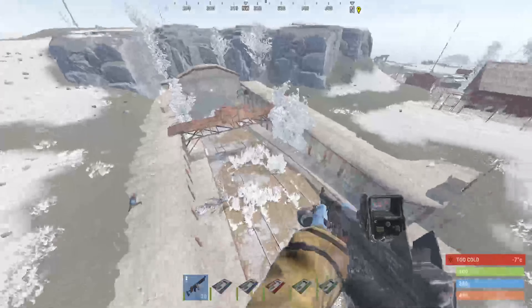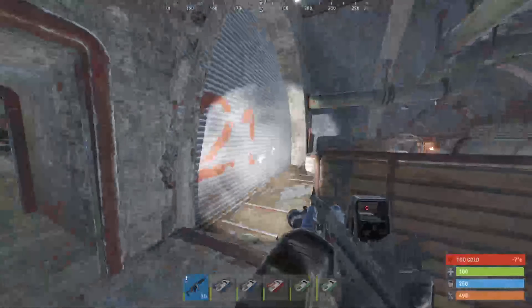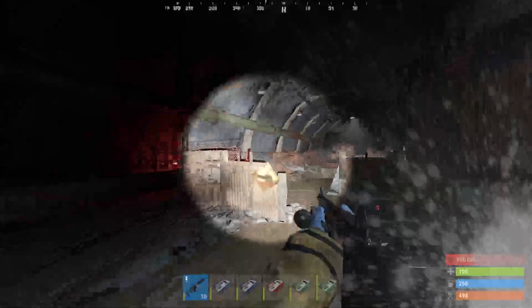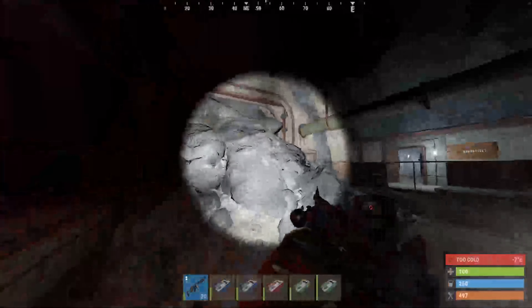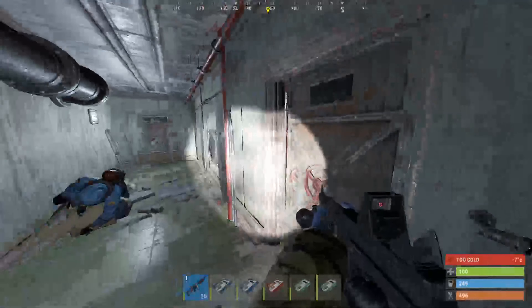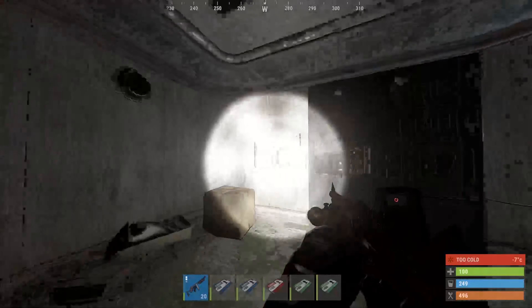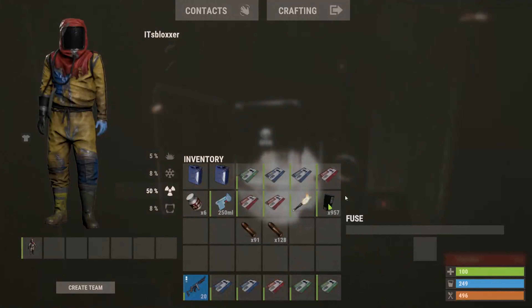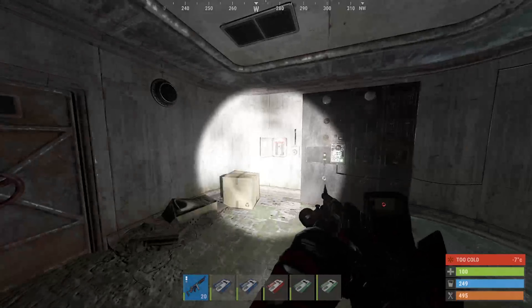Here we have military tunnels. This one involves a lot of PvE, so you will need guns. Move through the side — I've killed the majority of the scientists already. If we head in through the right hand side, we can get our first part done. Head inside — there is a fuse box for us to place in. Pop that in and turn the power on. That's the first section done.